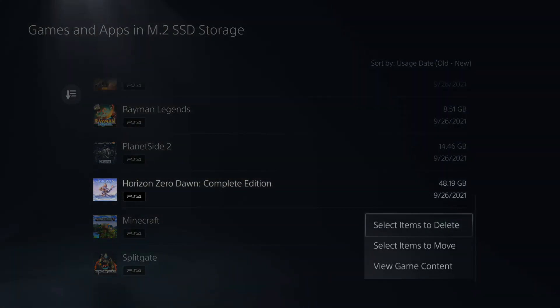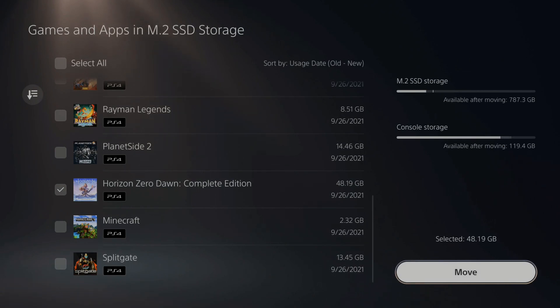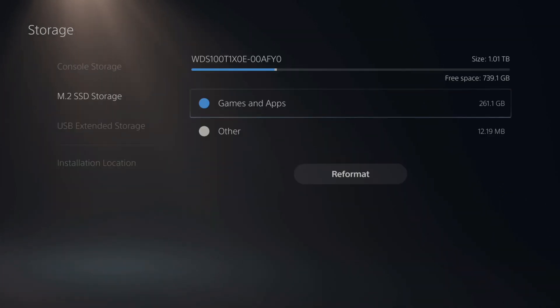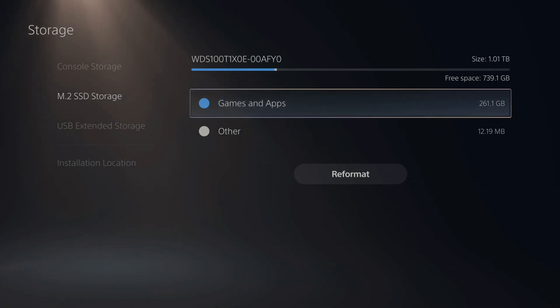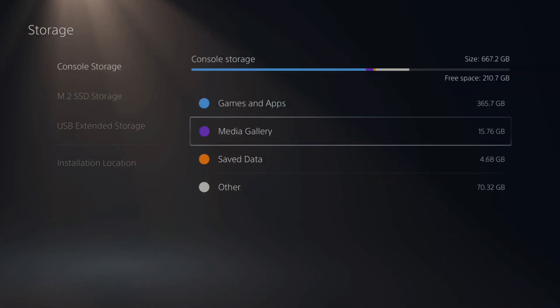If I select these, I can move them back over to my internal storage. However, when you move games from your M.2 SSD back to your internal storage, it's going to take much longer to do so. Also, you cannot store your video clips or anything else besides games and apps on your M.2 SSD storage, so if you're trying to move over your saved data, you won't be able to do that.